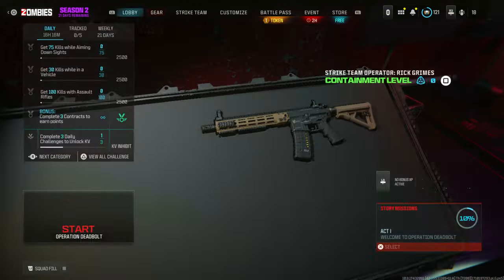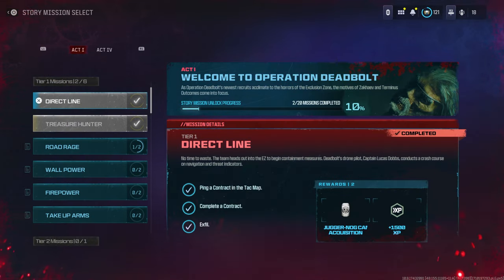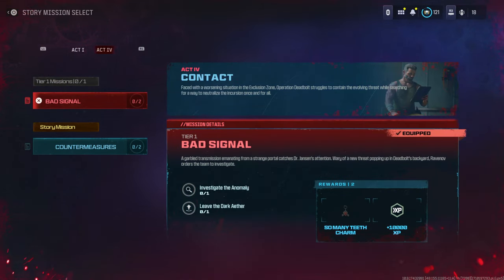Back to the video. So once you've got your gear ready, you're going to go to the lobby screen. Go to the story missions and make sure that you have for Act 4, Bad Signal equipped. Otherwise you can't do the glitch, so make sure it's equipped.